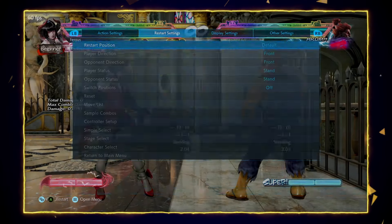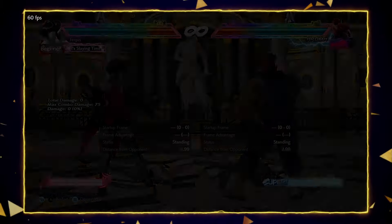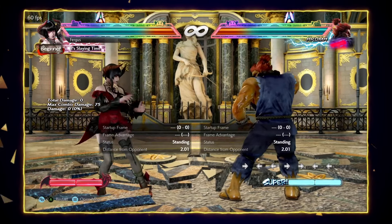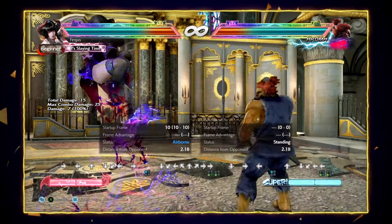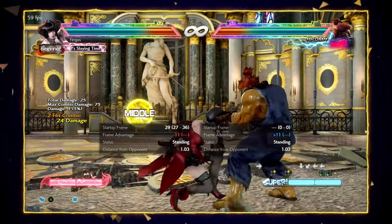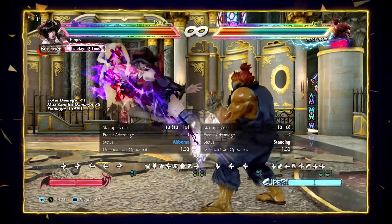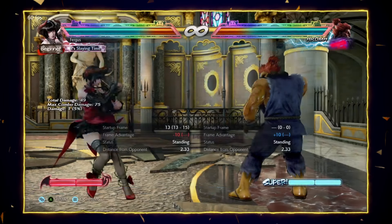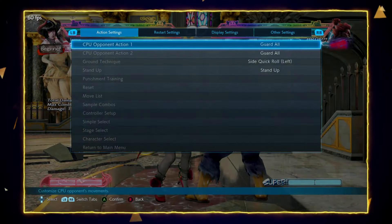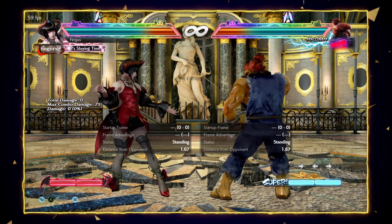In general, the die kick is very important in pressure — it's plus on block so you can keep up pressure. Mix it up well and it's going to be your main mix-up tool. Now the heavy die kick is unsafe at most ranges if you just throw it out. What you can do is tiger knee it to make it safer — it can even be as low as minus 9 when spaced well and done instantly. Why would you use this over the other die kick despite being minus? Because it's a counter-hit launcher.